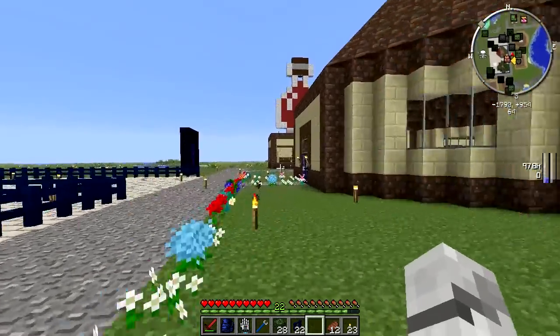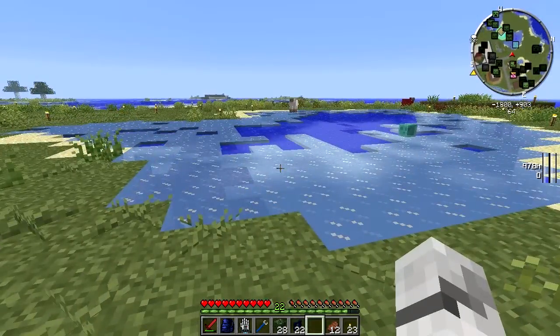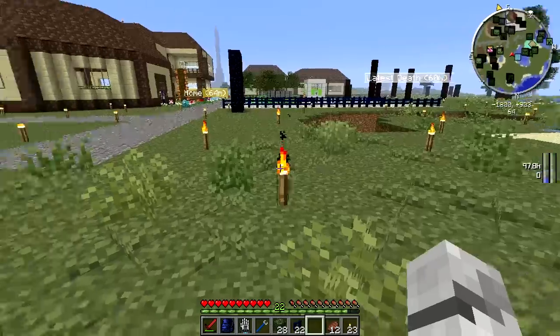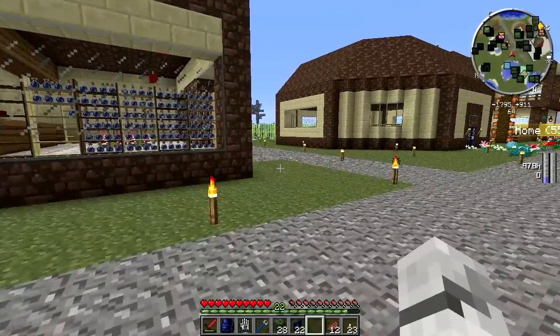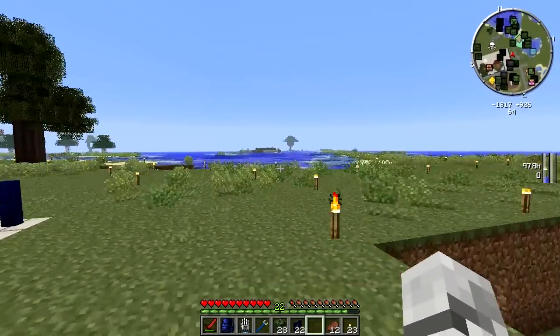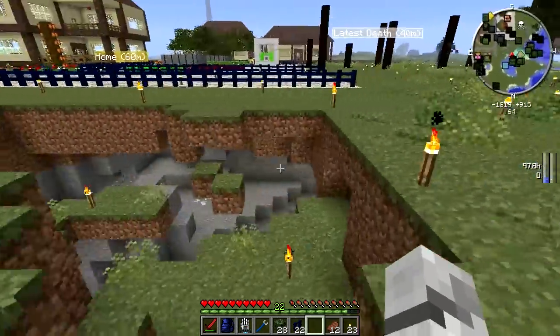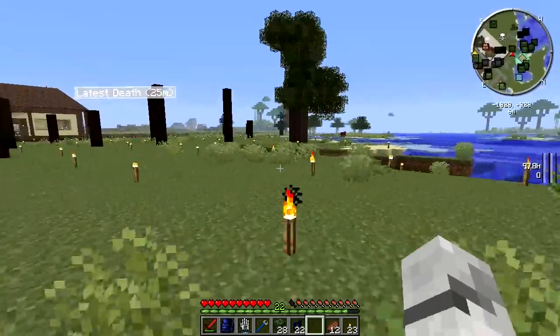Hi people, and welcome to a new Minecraft Season 6 video. You may be wondering why there's ice everywhere. Well, I've tried to install a Christmas Craft mod, but this Christmas Craft mod turns all the biomes to winter biomes and makes ice everywhere, which means my farms don't run.